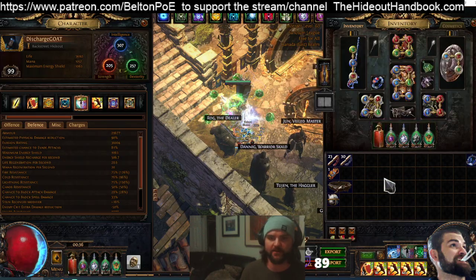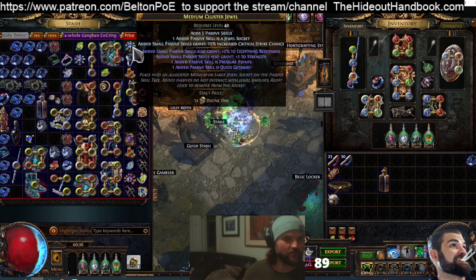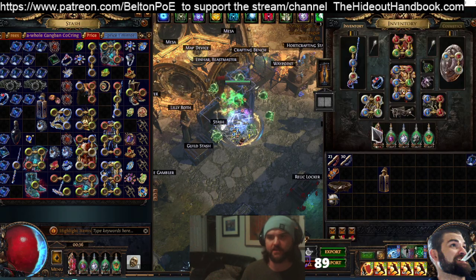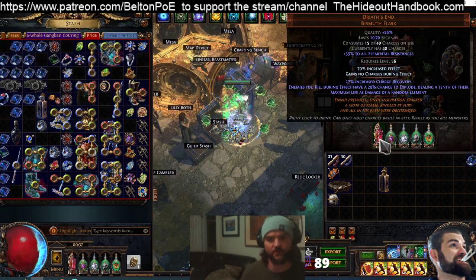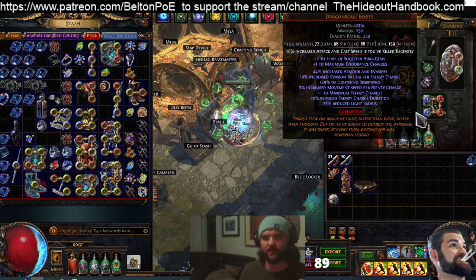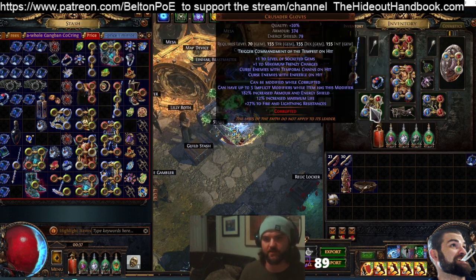We're using a Seething Life Flask here but can swap that out — I've actually never died on this character yet, which is remarkable. We occasionally put in the Explodey Flask too. If you're using it you can change the Flask Suffix on the Amethyst. Other good options include an Atziri's Flask since we're Chaos Damage. We have multiple sources of sustain — Leech, Regen, Life Gained on Hit. As long as you're conscientious, it's pretty easy to maintain.